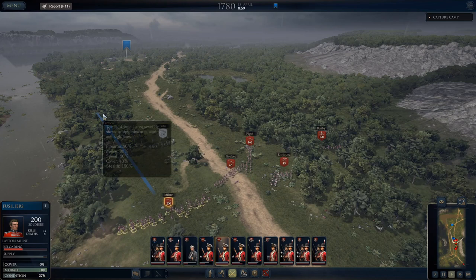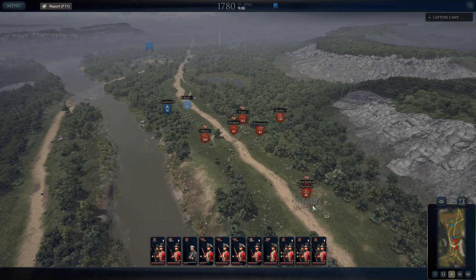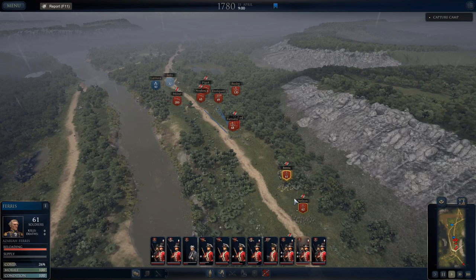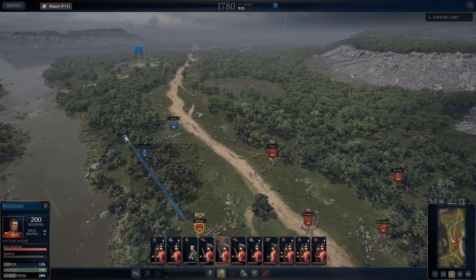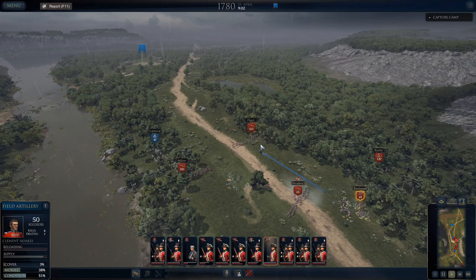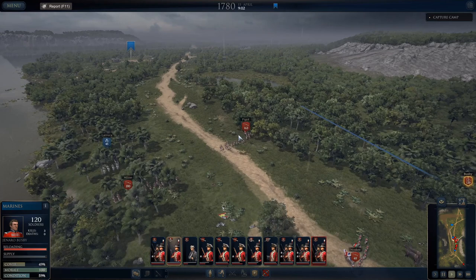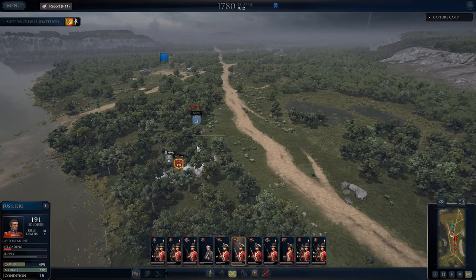We're up to 28%, that might be enough. There go the supplies — they're going to run. We'll have to grab them when they get into the settlement. Go — maybe we do have a chance to get them here. That's enough firing on the supplies. Don't let them get away again. Condition zero. We finally shattered the crew for the supplies.